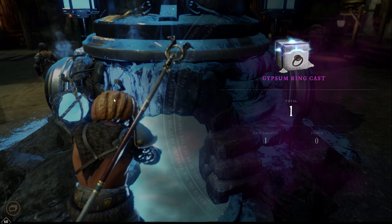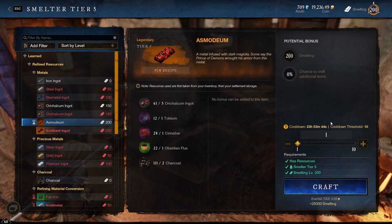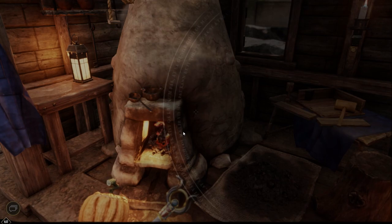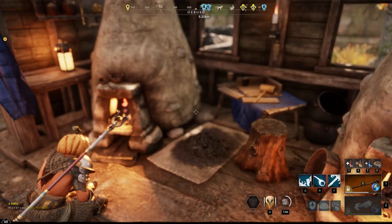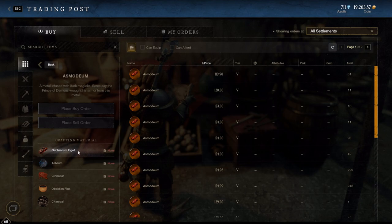Another cooldown I like to utilize is my daily crafting cooldowns. Any crafting skill you have maxed out at 200 has a certain item that can be crafted only 10 times a day, and because of this, these items not only give you tons of XP for the skill line — which can contribute to you getting aptitude crates — but the items also usually sell for a good profit over what you spend to make them. Like with smelting for example: for 5 aurichalcum ingots, 1 tolvium, 1 cinnabar, 1 obsidian flux, and 2 charcoal, you can make an asmodium, which sells for more than the sum of all those items together. Buying these items in bulk via buy orders, crafting 10 per day, and selling them via sell order will bring in tons of gold and great XP. So for every crafting skill you have at 200, it's worth checking the trade post on your server to see if you can make a profit off these cooldowns and utilize them daily. It takes no more than a few seconds a day if you have the items ready to go, and can significantly help grow your cash stack.